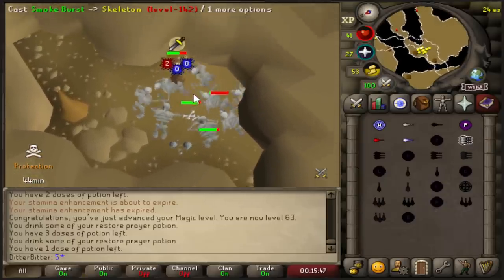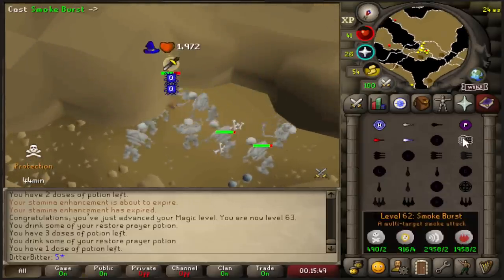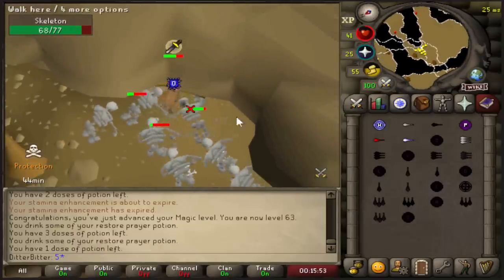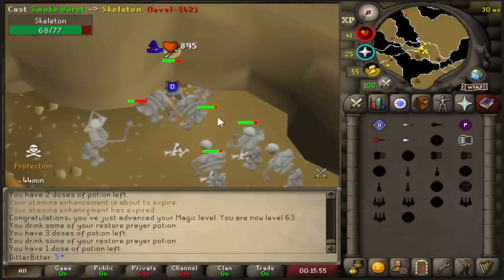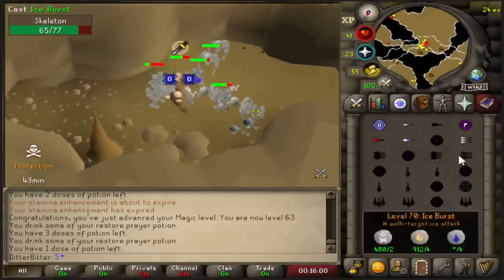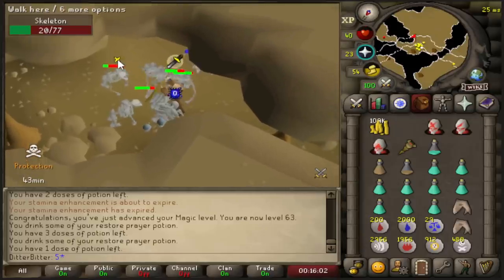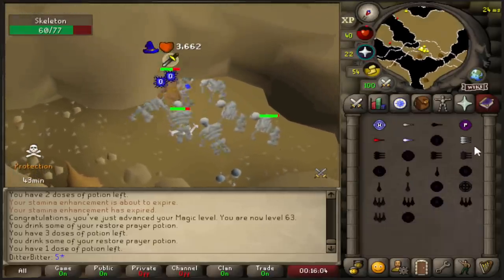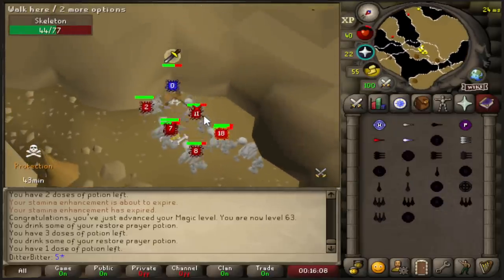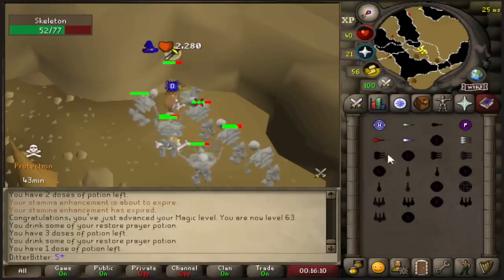We don't know where the first breach is going to spawn until it actually spawns. For the first breach, should I buy a dragon scimitar with 62 strength, or should I burst it? I think you're not going to be able to melee any boss. Should I go to the single ones and still mage it? Yeah, I think mage it.